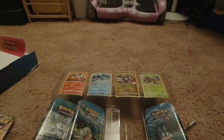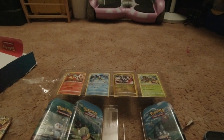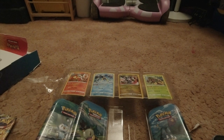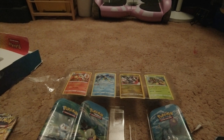Oh, there we go, oh gosh. So this monkey dude - I don't know what a lot of these Pokemon names are. Oh gosh, so we got another one of these mouse things, a little monkey poster thing, a Sword and Shield Astral Radiance pack, and a Sword and Shield Brilliant Stars pack.